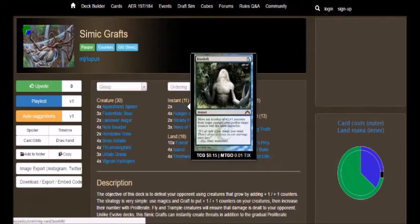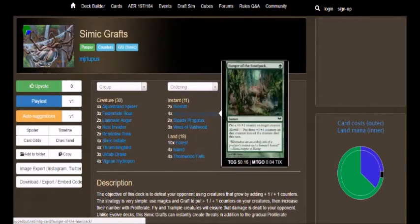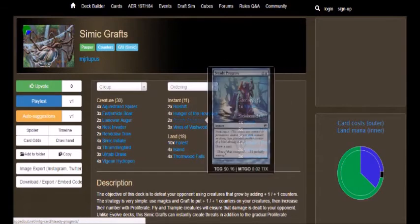We got 4 Hunger of the Howlpack, which is a 1-cost instant: put a +1/+1 counter on target creature. Morbid — put three +1/+1 counters on it instead if a creature died this turn. Pretty basic — you just pump up your creatures. We got 2 Steady Progress, which is a 3-cost: Proliferate, then draw a card. Pretty basic, pretty standard. I think this card was big because of the Scars block.